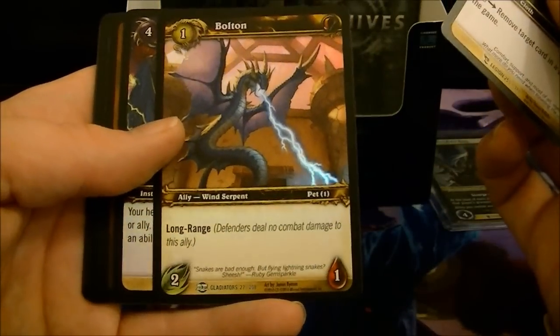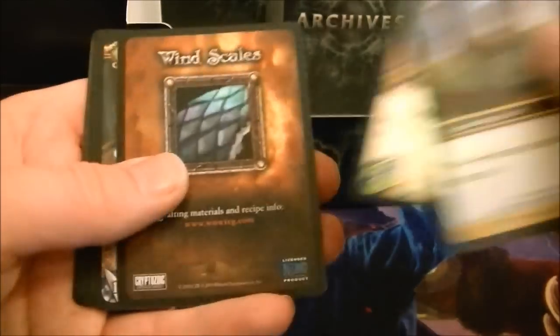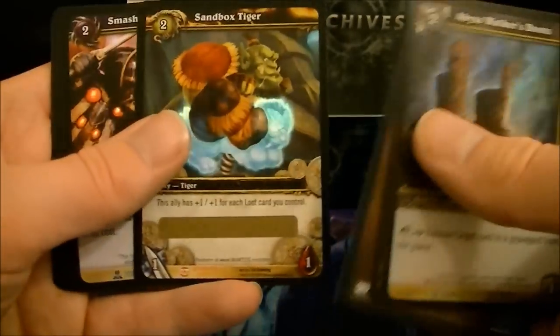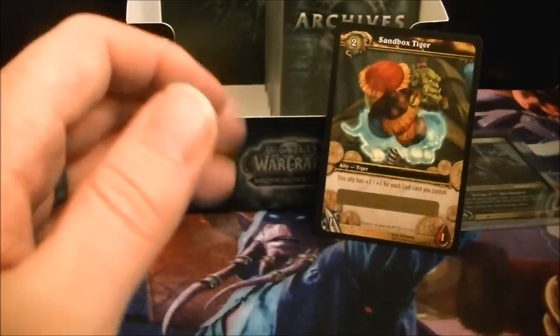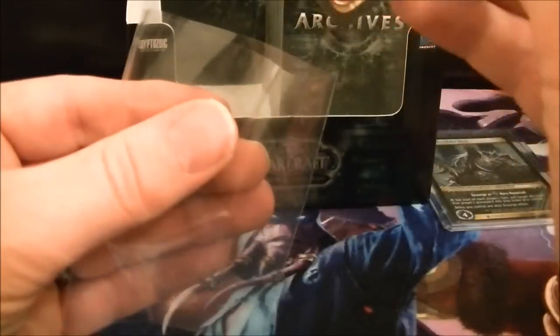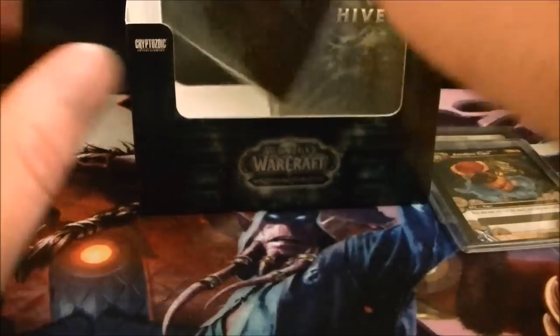That's pretty cool looking. Earth Shock and a Sandbox Tiger. Got plenty of Sandbox Tigers, but hey, it's always cool stuff to use in a giveaway.